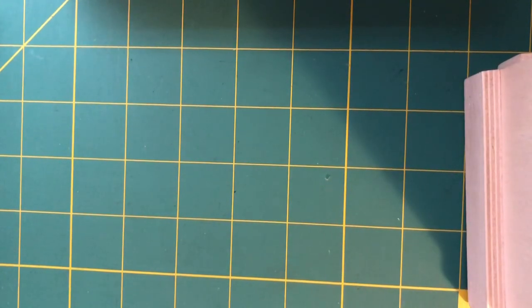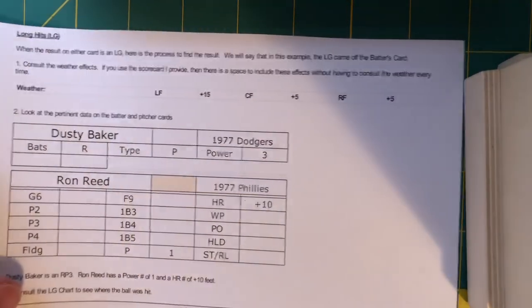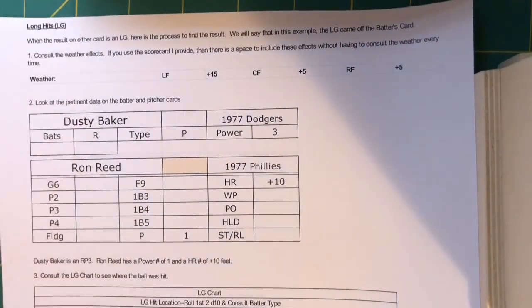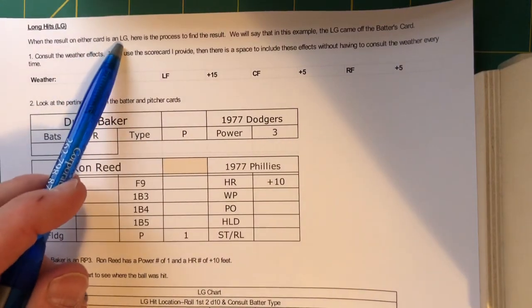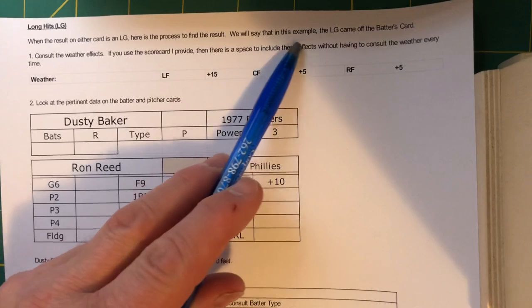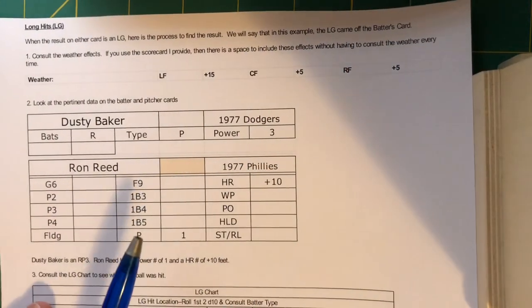Item number two is the LG concept. When the result on either card is an LG, here is the process to find the result. In this example, the LG came off of the batter's card.